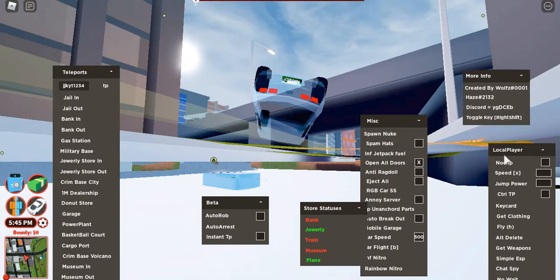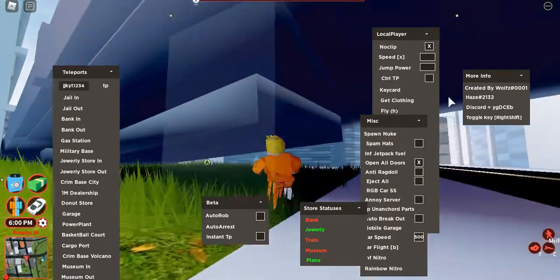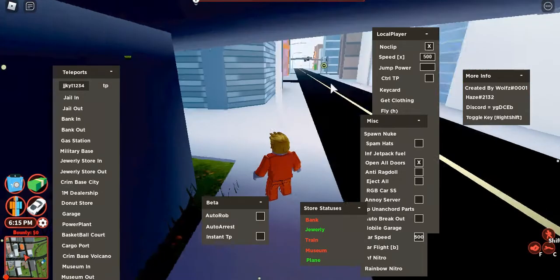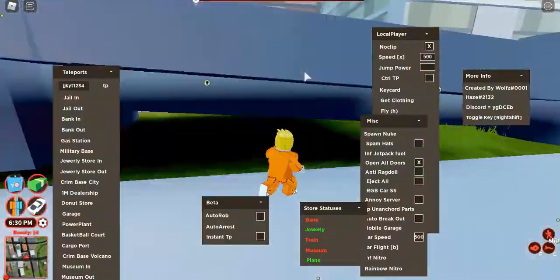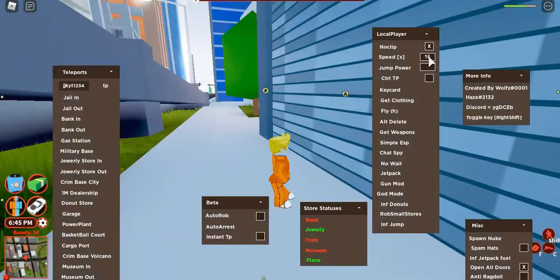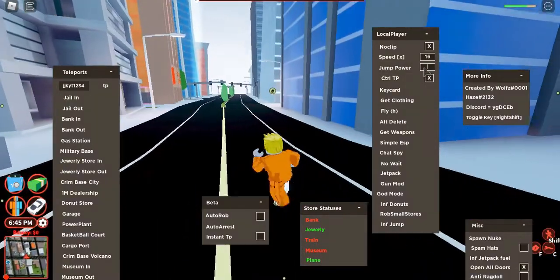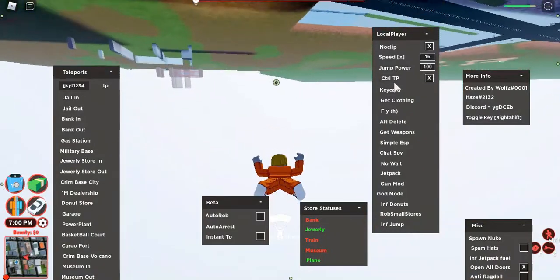Next is the local player section. 'Noclip' lets you turn it on and go through objects. 'Speed' — if you hit X you can go really fast. I'll set it to 500 and hit X — look at that speed! There's also 'control TP,' 'jump power' which I'll set to 100 — as you see you can jump much higher.